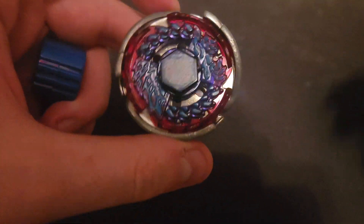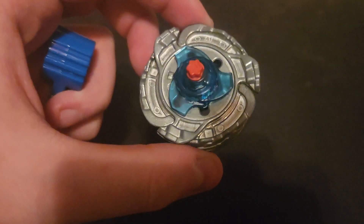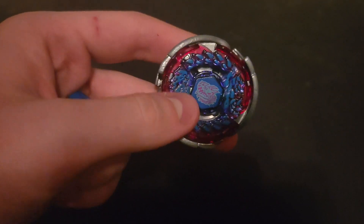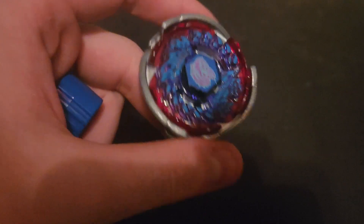Alright, and here we have Big Bang Gill. This Beyblade is super pretty — I really like the color scheme. The gray face bolt and energy ring colors go really well with the red Big Bang outer ring, the silver, and then the bottom being the same color. It's a really cool Beyblade.